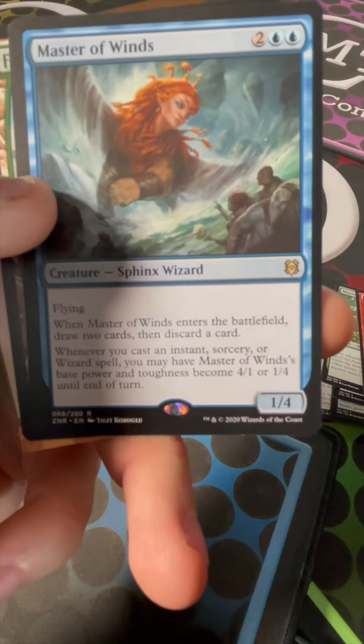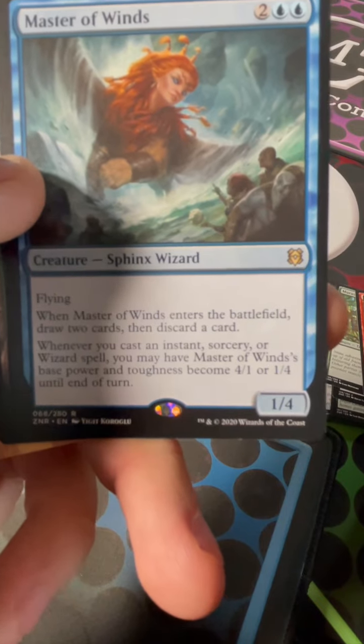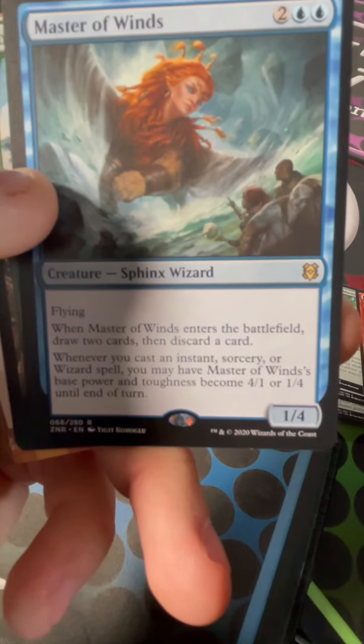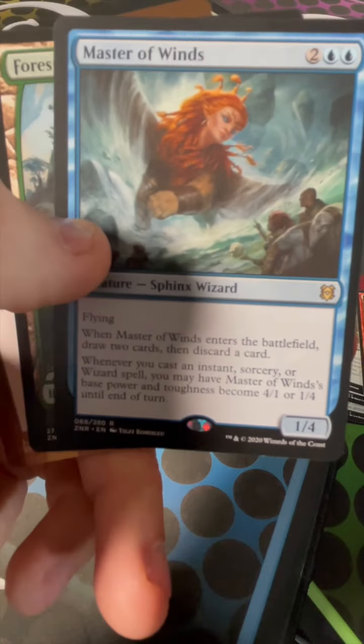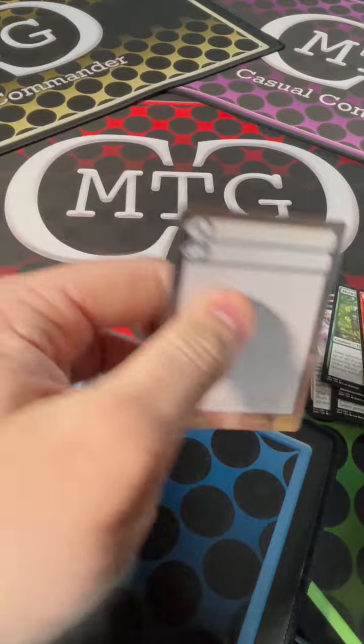Got a Master of the Winds. It's a 2 blue cost, 1-4 Flying Sphinx Wizard. Flying. Enters the battlefield, you draw 2 cards and discard a card. Whenever you cast an Instant, Sorcery, or Wizard Spell, you may have Master of the Winds' base power and toughness become 4-1 or 1-4 until end of turn. Ooh, full art forest. There we go. And another fill-in card.